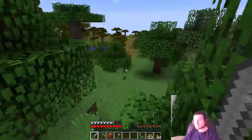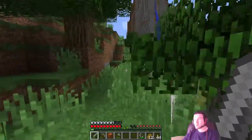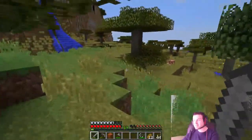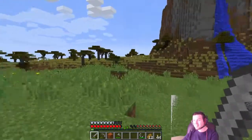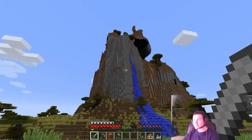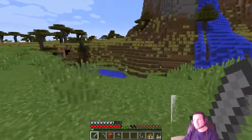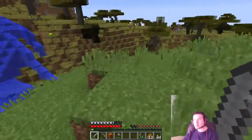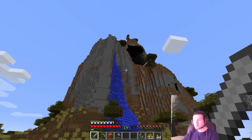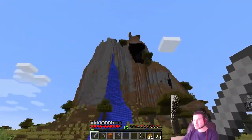Looks like we got a savanna over here. Do sheep live in savannas? Dude, I love extreme hills. This looks so cool, even in vanilla. Okay, this might be where we build our house. It's far enough away from the other portal where you can't see it. Oh yeah, this might be our house spot, guys. Decided. I'm building my house inside that mountain.